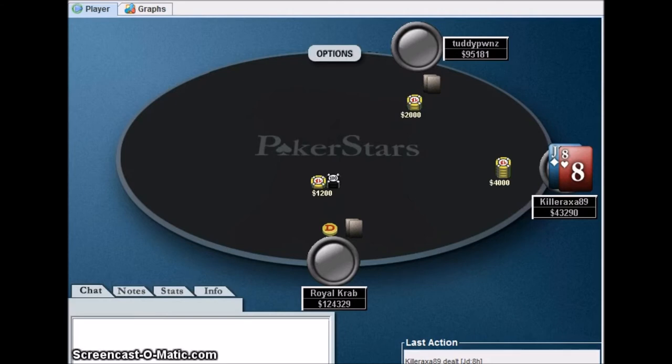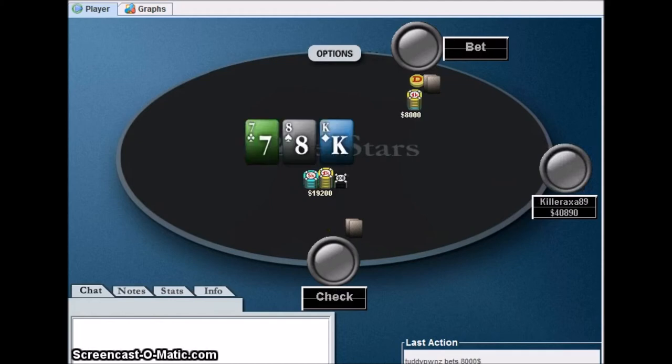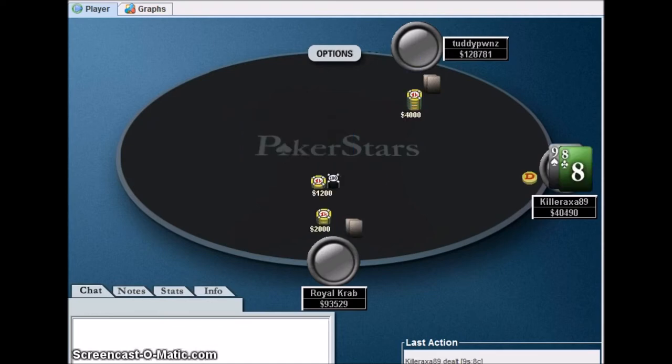Now we're three-handed and I'm not calling off with any random hand. When I started playing poker, jack-eight looked good to me and I would have called with it - but not this time. King-seven - easy fold. Wow, I would have flopped two pair, but I'm glad I folded. It's the correct move anyway - even though I would have flopped two pair, this guy later showed pocket aces. I'm still happy I folded.